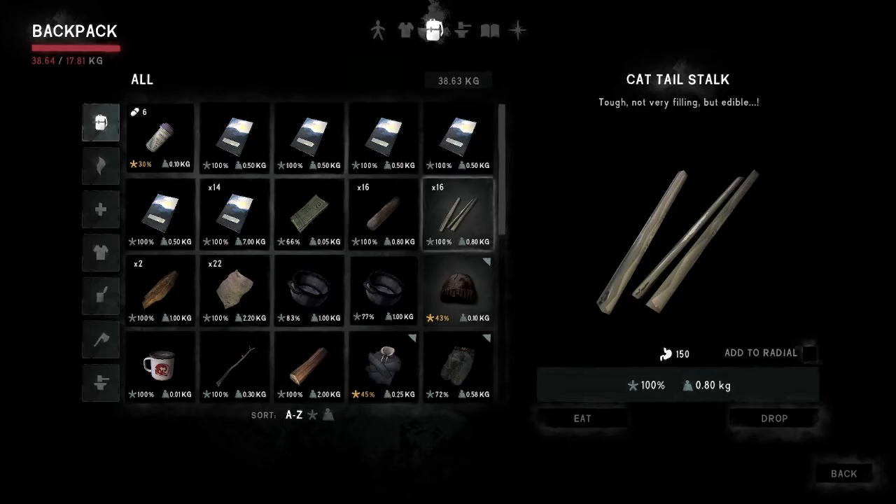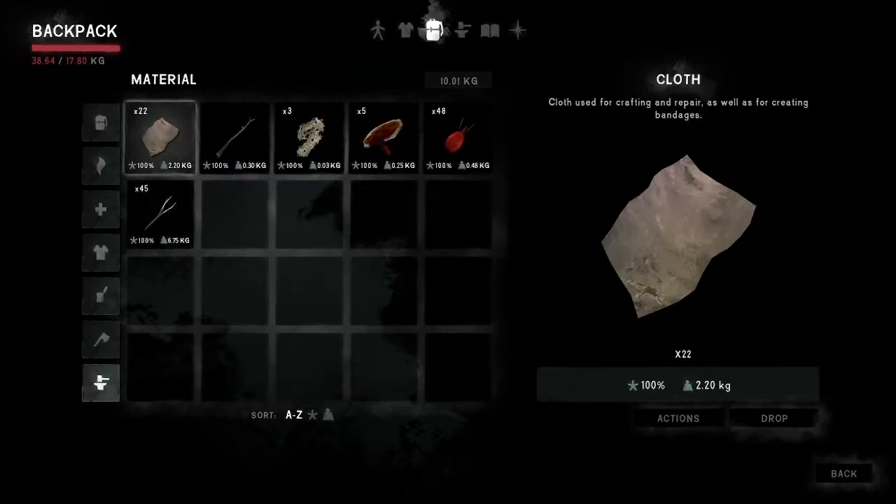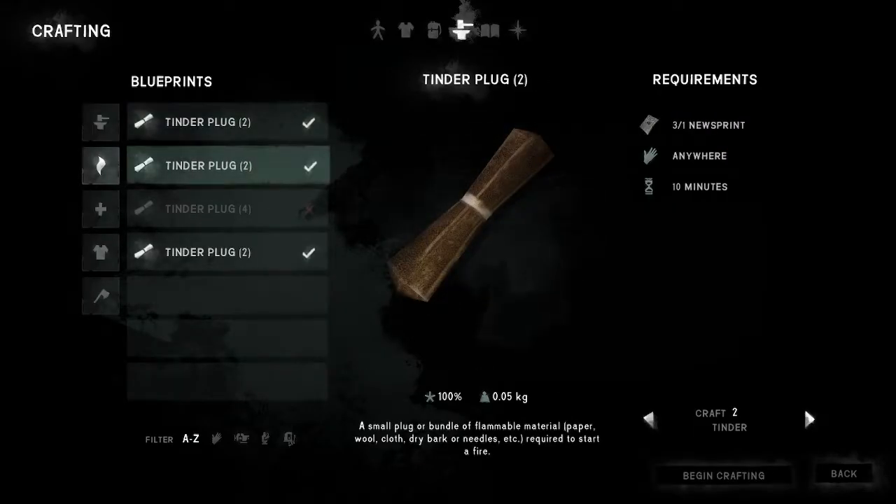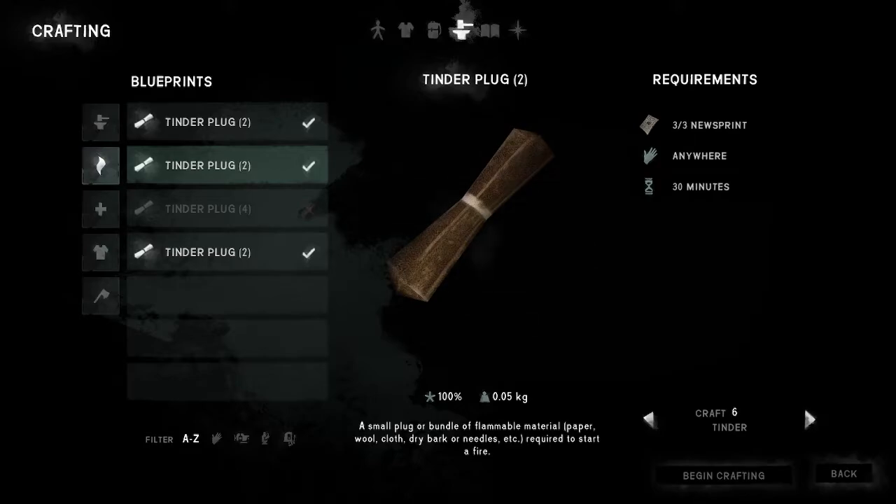That one is the easiest one to get out of the zone from. The other one I think is much further in - you have to go through the caves and all of that to get out. And yeah, I don't really know how to do that. I probably would have died if I had that start. Yeah, let's make a couple of tinder plugs. I need to find food - that is true.